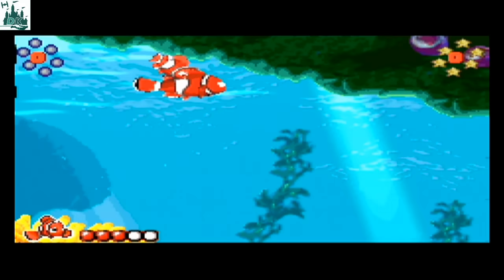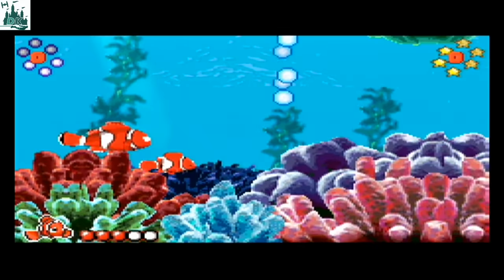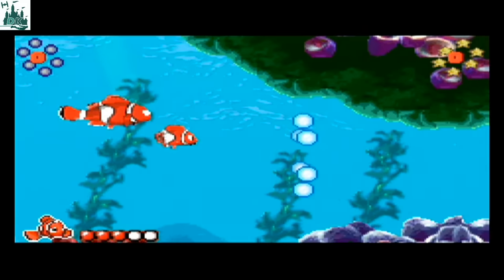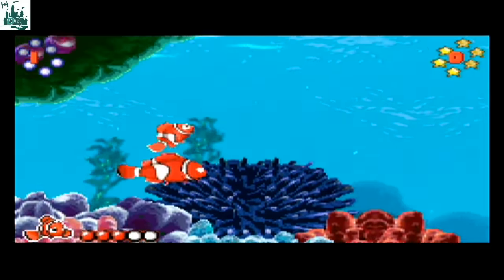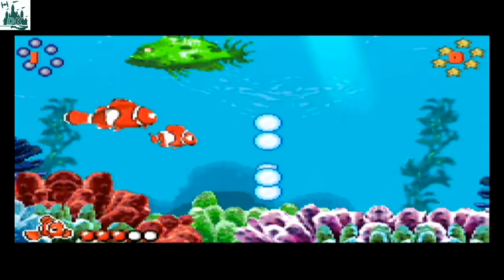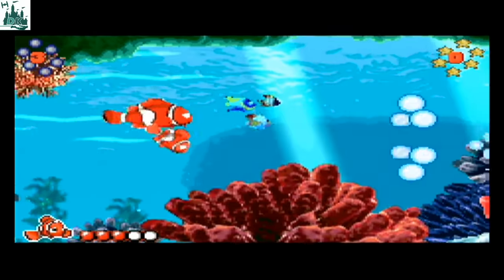We can swim up, we can swim down, we can swipe the tail and kind of push off a bit faster. Swim through bubbles — 10 bubbles to earn a star ring. And we're going to watch out for fish.